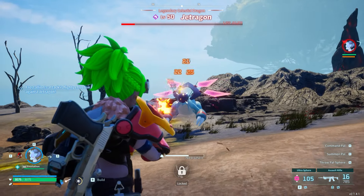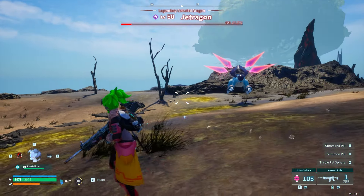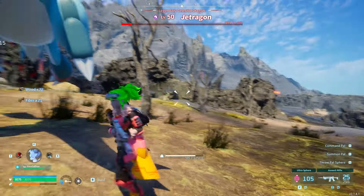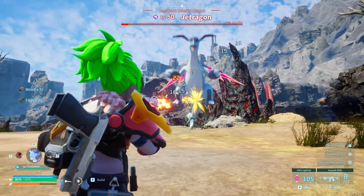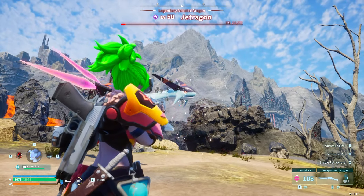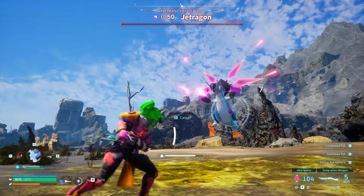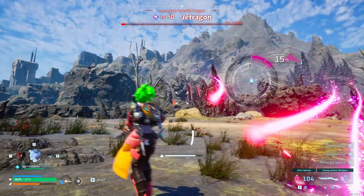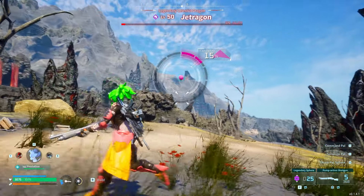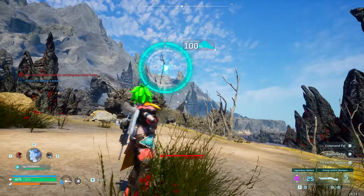Now that he is nice and low on health, we want to be careful. Usually what I'll do at this point is pal sphere up my pal and then get him a little bit lower. We're sitting at 307, so I'm going to go ahead and use an ultra sphere just to get him in the ball. The reason you want to use an ultra sphere first is you can kind of set up being behind him if you really want to — it's just going to catch him on my first try. I'll take the luck.